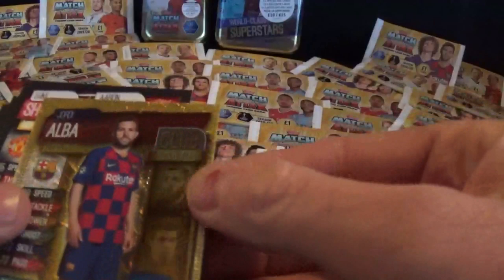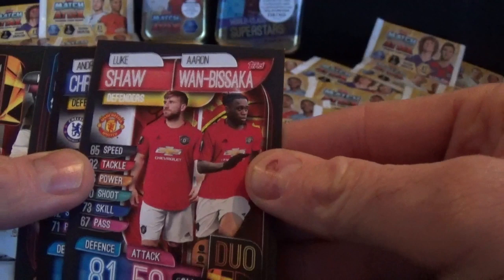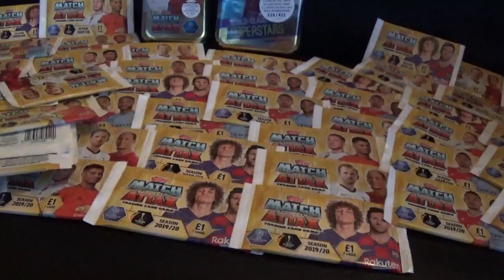Here we go, free digital pack. We have a Club Legend and it's Jordi Alba for Barcelona. Duo card - I think we might need this for Manchester United - it's Shaw and Wan-Bissaka. Christensen, Willian Escudo, Lioris and Trippier - fantastic!